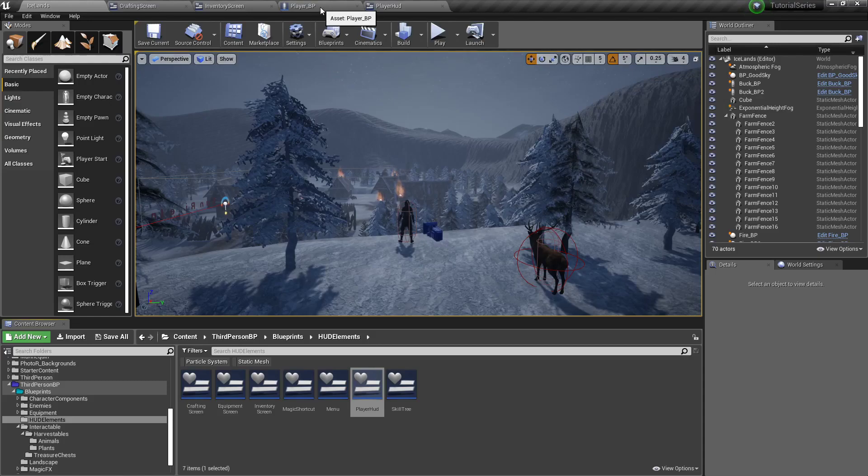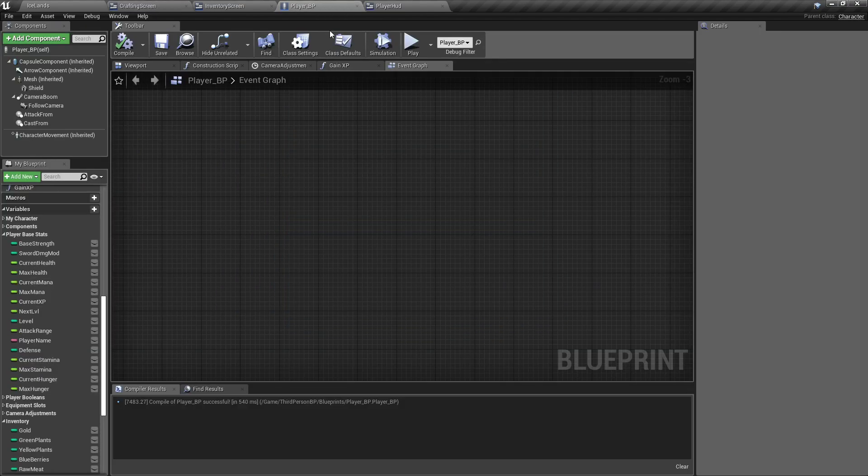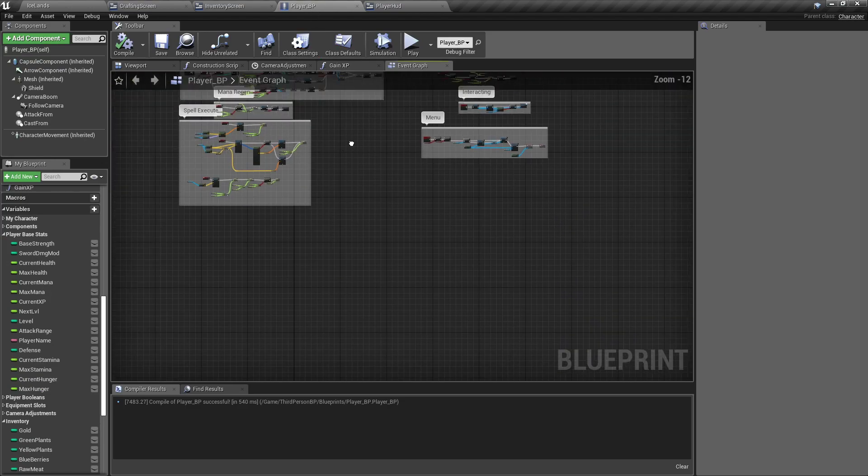Welcome back again folks, let's work on our crafting level. Right now we've got this to where we'll be able to level it up and hide certain things behind level requirements, but let's set up the functionality for that. I'm in the player blueprint.